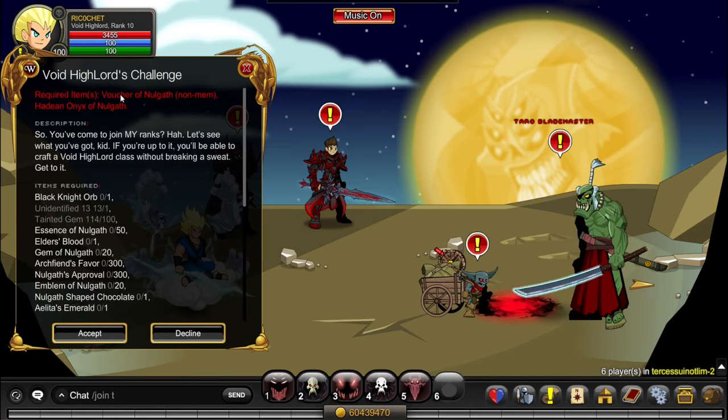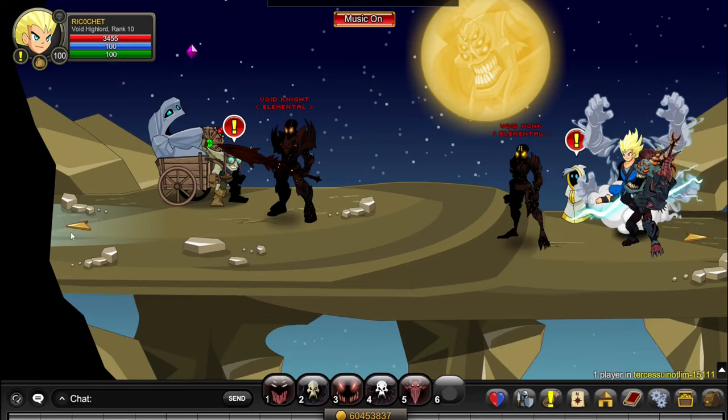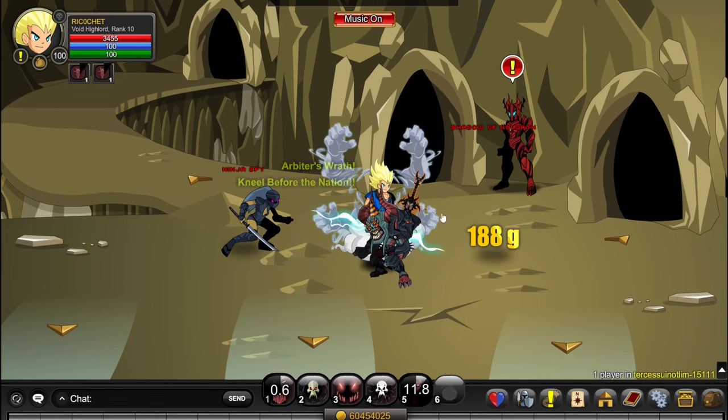To get Roanth Genium, we have to complete the quest. First, we have to get a Voucher of Nalgath non-member and a Hadean Onyx of Nalgath. To pick up the Hadean Onyx of Nalgath, over here you want to kill the Shadow of Nalgath monster — it has about a 1% drop rate.